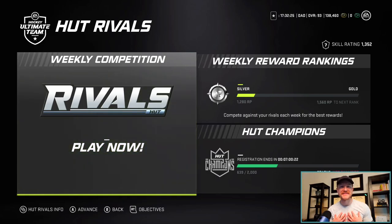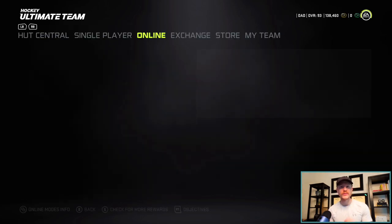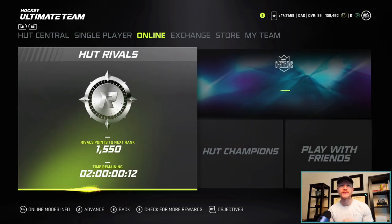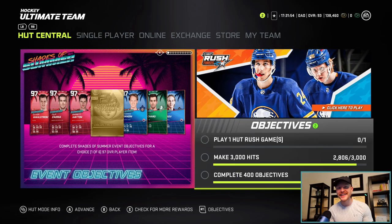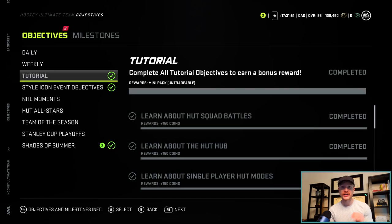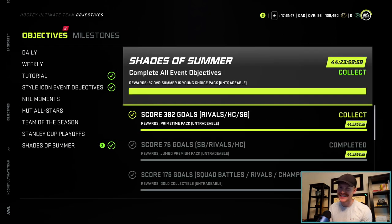What's going on everyone? My name is Man Advantage and welcome to another NHL 21 HUT video. Today's episode is extra special because not only do we have one, but we have two players. First is a guaranteed primetime player in a primetime pack, and the second is a 97 overall choice player in our Shades of Summer pack. Let's dive into it and see what we got.